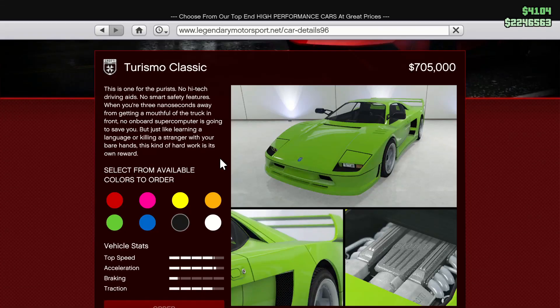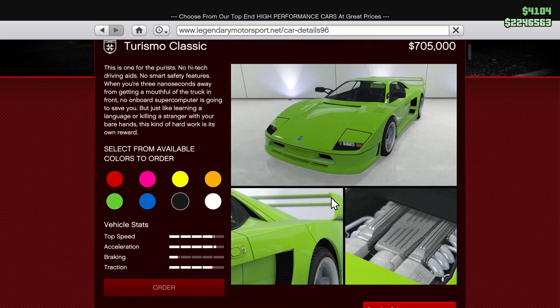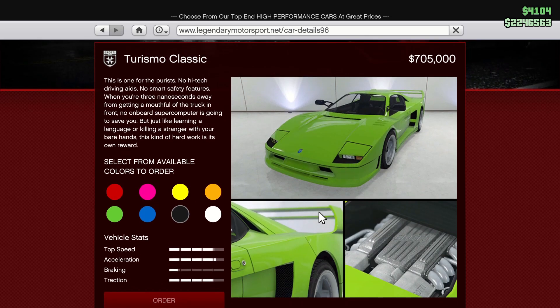Yo, what is up guys, welcome back to another GTA 5 Online video. In this video we're going to be buying the Turismo Classic. It looks cool, it's a pretty fast car I think, so let's buy it.